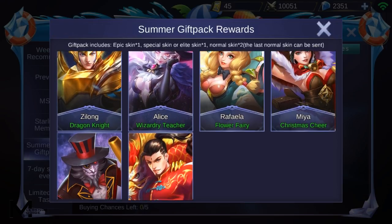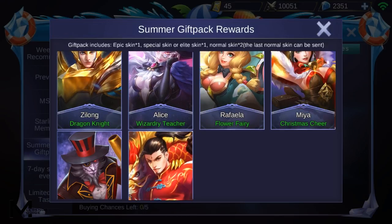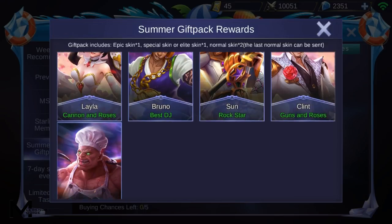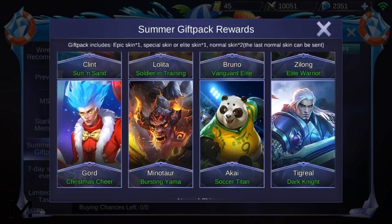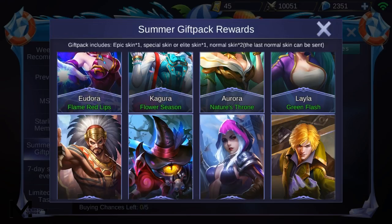The third option, the 2000 purchase, gets you one epic skin — random — one special or elite skin, and two normal skins. Just like the 800 purchase, you can send the last normal skin to one of your friends or keep it for yourself.